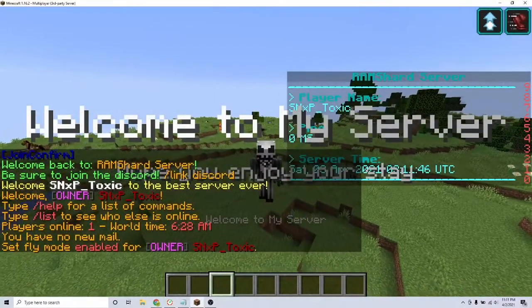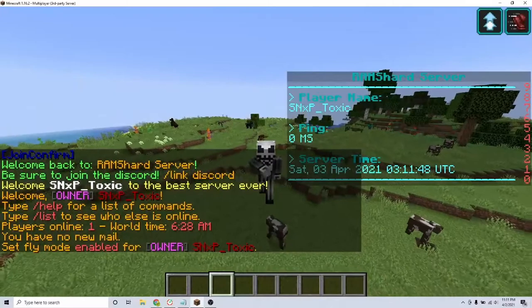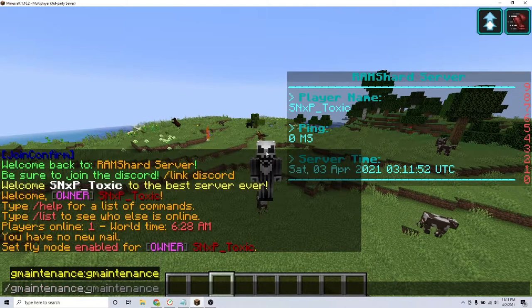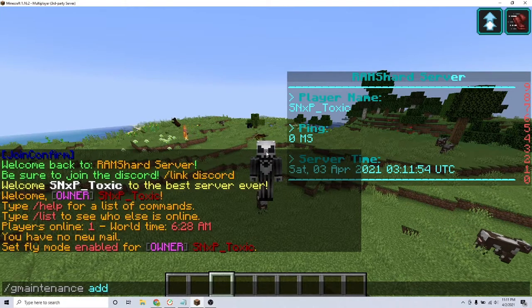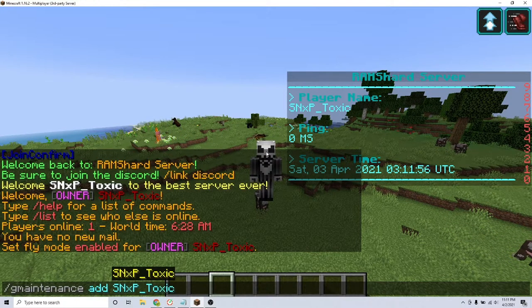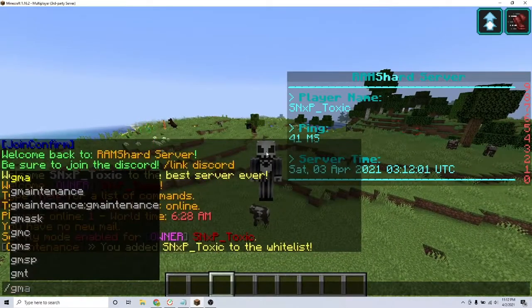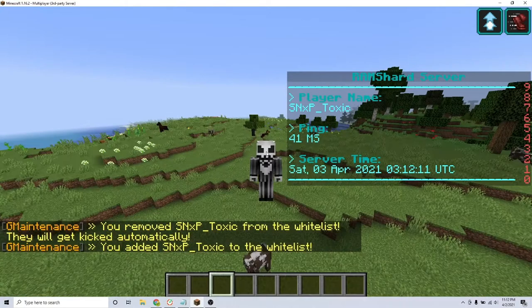After installing and restarting your server, join your server. To whitelist a player so they are not kicked when maintenance is on, type the command /gmaintenance add and their player name. To remove a player from the whitelist, type the command /gmaintenance remove and their player name.